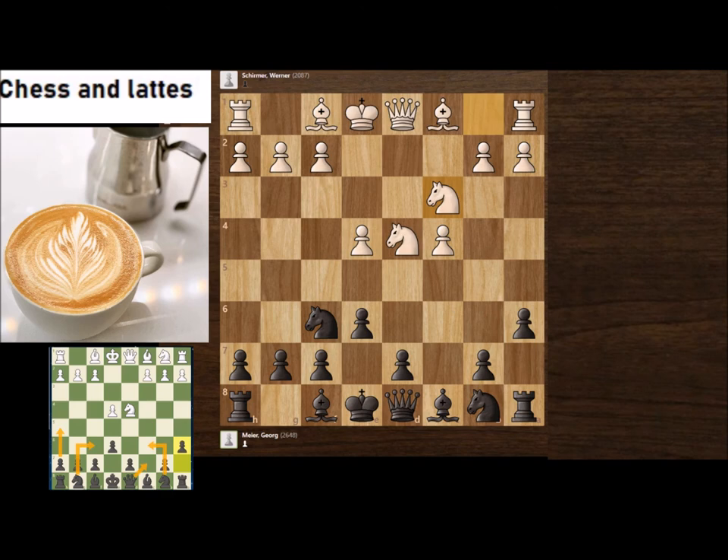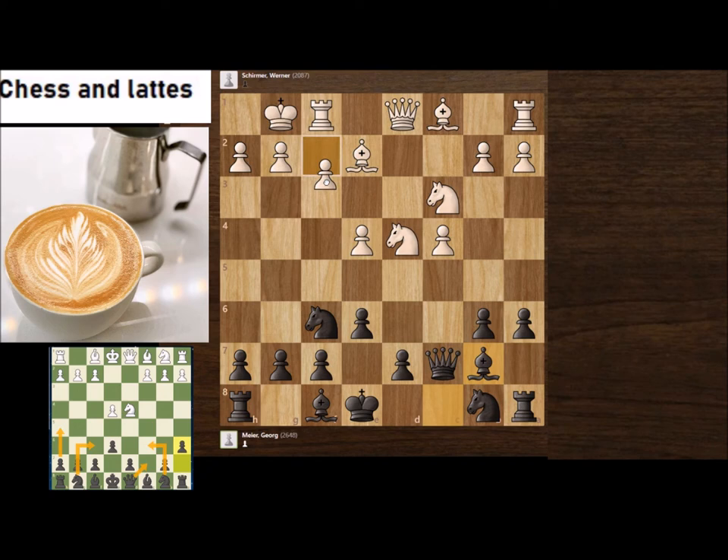So now: Nf6, Nc3, Qc7 — a very good position, preparing Bc5. White plays Bg3. If White were to play Be2, Smirin played b6, castle, Bb7, f3 to cover e4 which is attacked twice, and now Bd6.